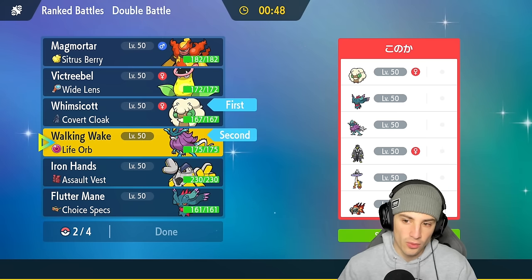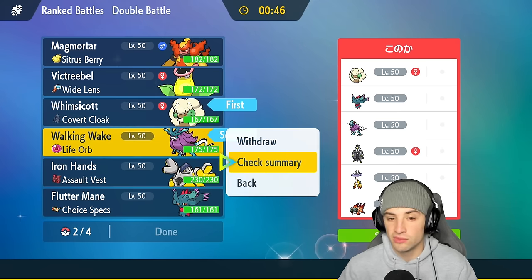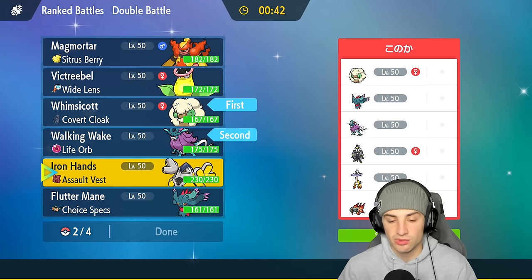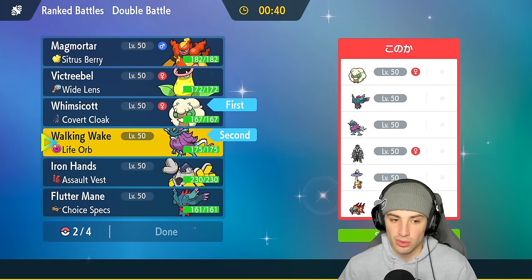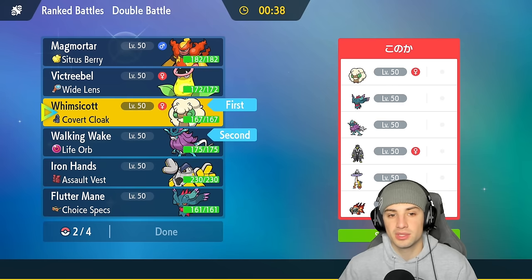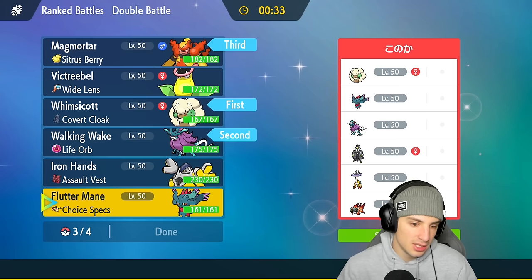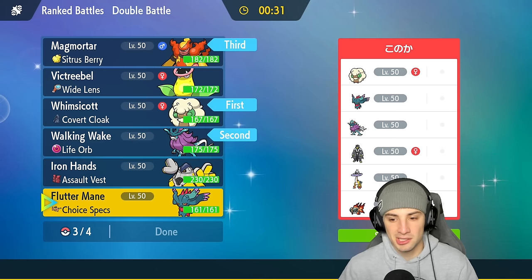I'm going to go Walking Wake here as well — a nice lead with a Fire Tera to dodge any Fairy moves. I like both of these Pokemon, so I'll go Walking Wake and Whimsicott. I definitely want to try to showcase Magmortar in the back end, and last but not least Flutter Mane is probably my best bet.